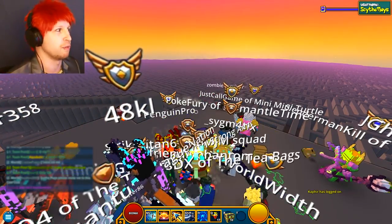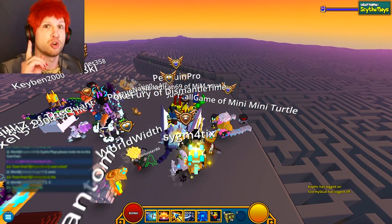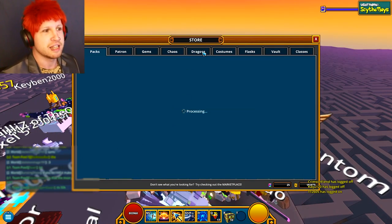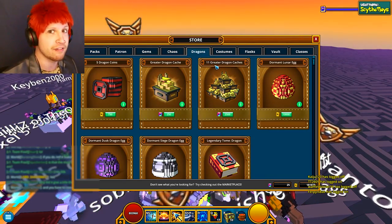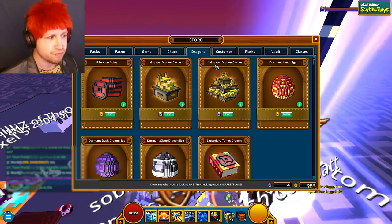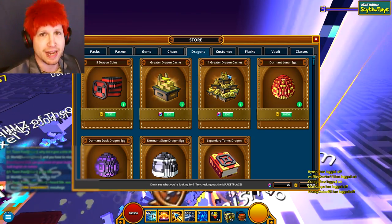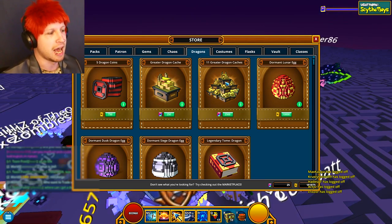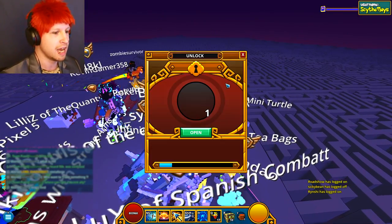Chaos chests have been shuffled and this week they will contain Squeakers, which is the flying squirrel mount. But more importantly, they also have greater dragon caches in rotation. The greater dragon caches are only normally attainable through the store, and it's actually giving us 11 of them as well. What these can contain is dragon coins most commonly, and then rarely they can contain an entire fully complete dragon. So that's crazy that those are in chaos chests.